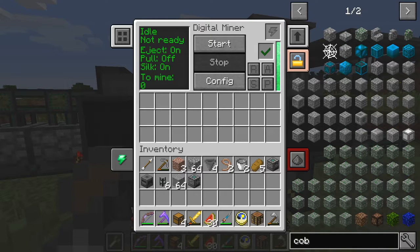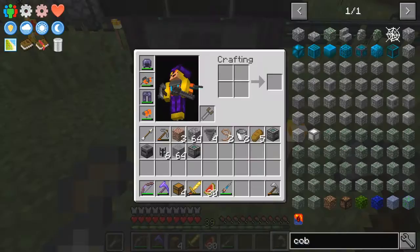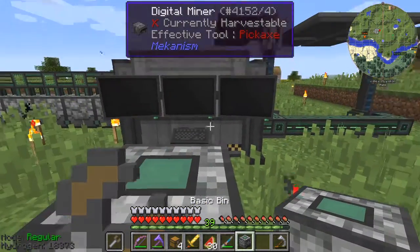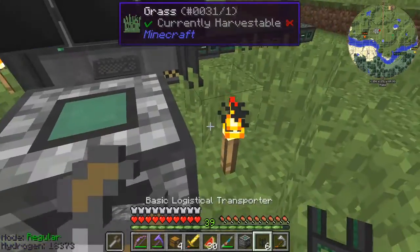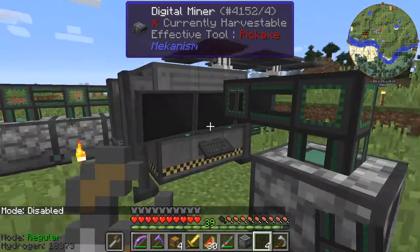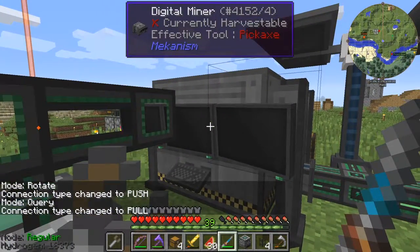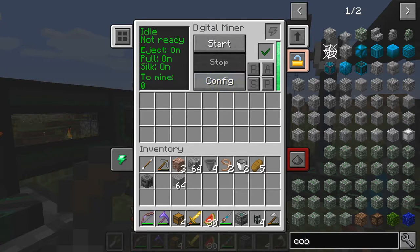So let's go back here and have another look at items. Here you've got auto pull, and that's what I want to demonstrate next. What you can do is put down a bin or a chest in front of the miner, and then you can actually connect it to the miner — I haven't tried this before. That should now connect, and then you can set this to pull. Because they auto pull and now auto pull is on, it's supposed to pull from the front. We've got 28 to mine, so let's start this.